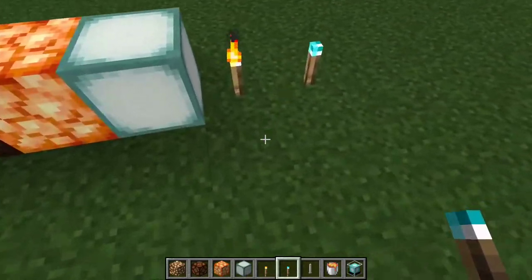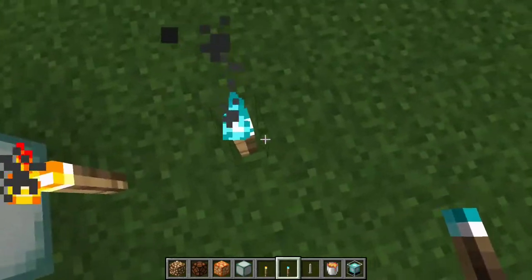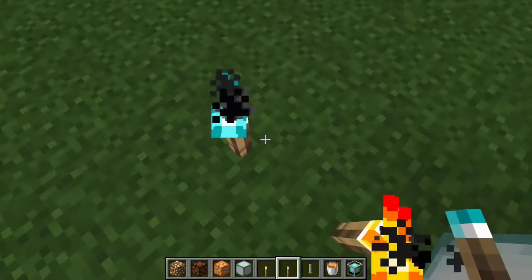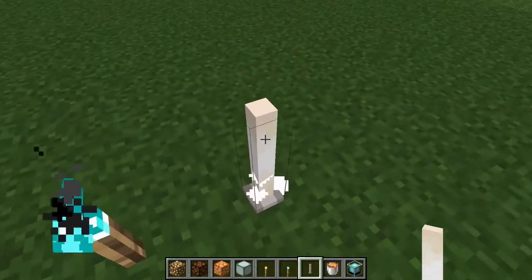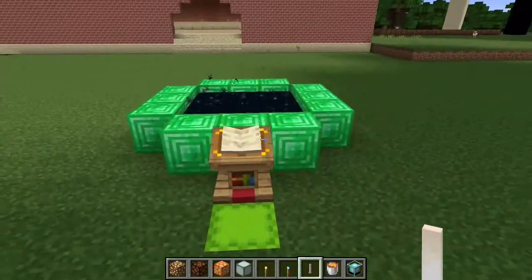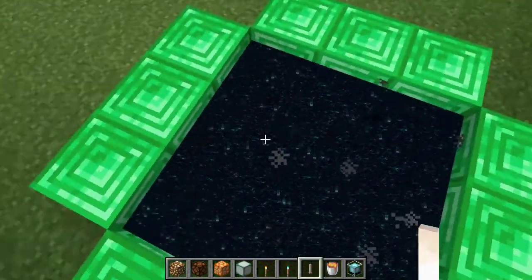Soul torches are much less powerful than the normal ones, and there are a couple of different varieties — soul campfires, soul lanterns — but no soul furnaces. Next is the end rod, which falls under the end category, and the end portal also counts because it has a really powerful glow.